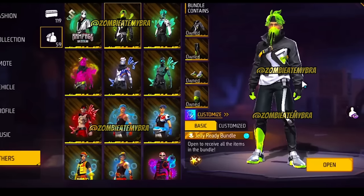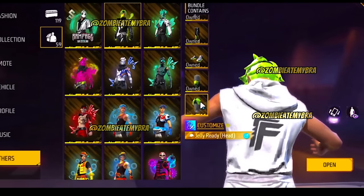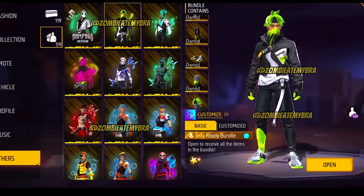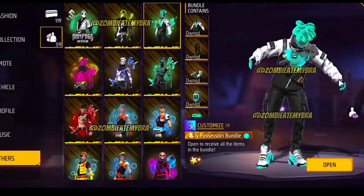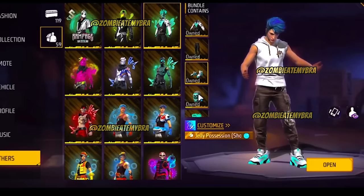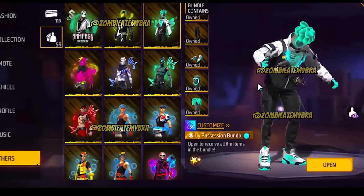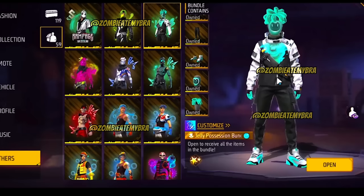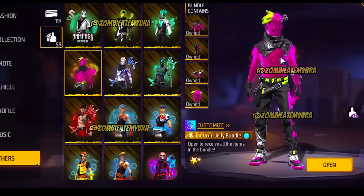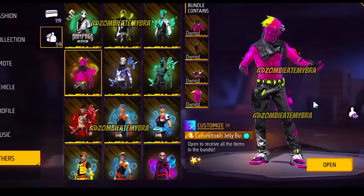This right here is the Jelly Ready bundle — this seems to be possibly a Jelly Booyah Pass, jelly-inspired like gelatin, which actually looks better than the current battle pass we have. I give it a good 7.5 out of 10. Oh my god, the hair is just all jelly-like — I actually like it. The pants, shirt, and shoes are not bad. It's called Luminotoxin Jelly.